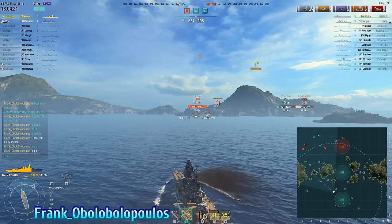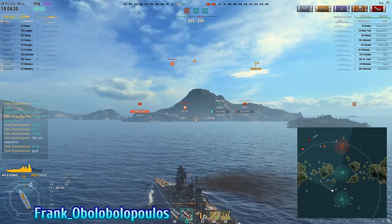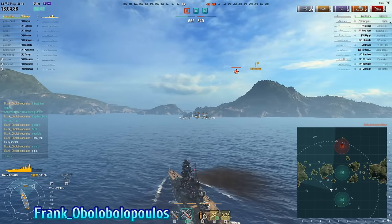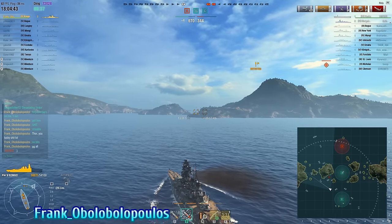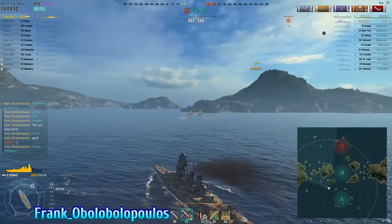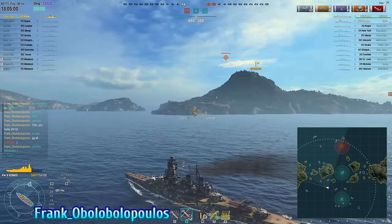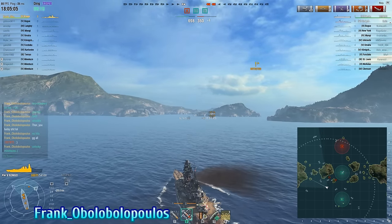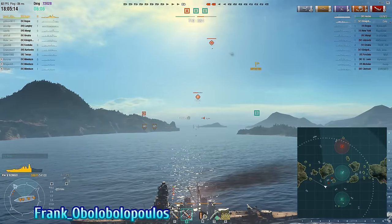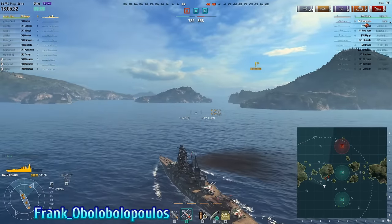Frank knows where the enemy carrier and Konigsberg are, and now has one of two plays: the aggressive play or the more passive play that still virtually guarantees victory. The aggressive play is to rush up the 2-3 lines, kill their carrier quickly, and finish off the Konigsberg that took a torpedo from the Minikaze. If the enemy Hosho were a very good player — capable of very nice torpedo salvos, manual drops, hard-to-dodge ranges — then Frank should opt for the aggressive push.